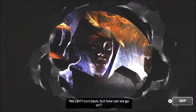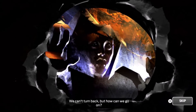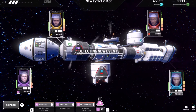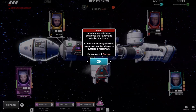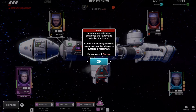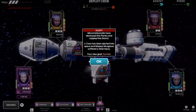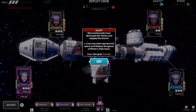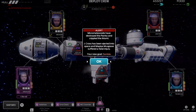What we've got here is a crew on their way to colonize Mars, but of course, like any good sci-fi story, trouble ensues quickly. We get our first alert that micro-meteoroids have destroyed the pantry and crippled Ikatomi. J-Cross has been ejected into space and Musgrave suffered a fatal injury. Our new goal? Survive.